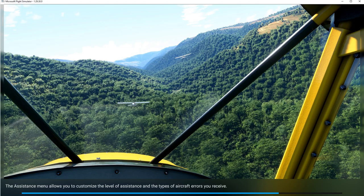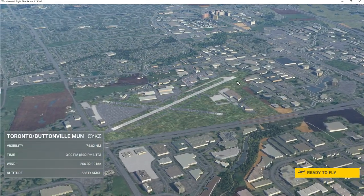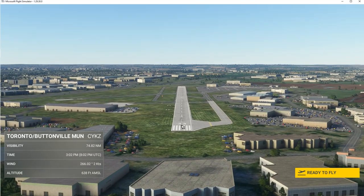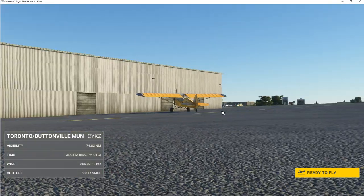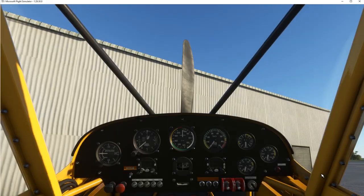The first thing we're going to do is take a look at the plane in the airport where we are and how to start this plane. So here we are at Buttonville Airport. There's runway 33 — we're going to be parked over here somewhere. Here we are, so we're ready to fly.